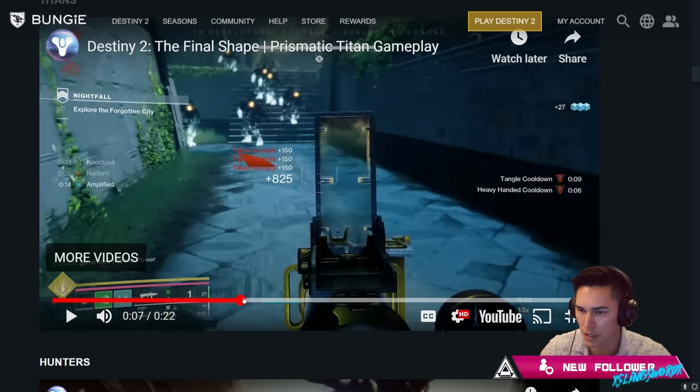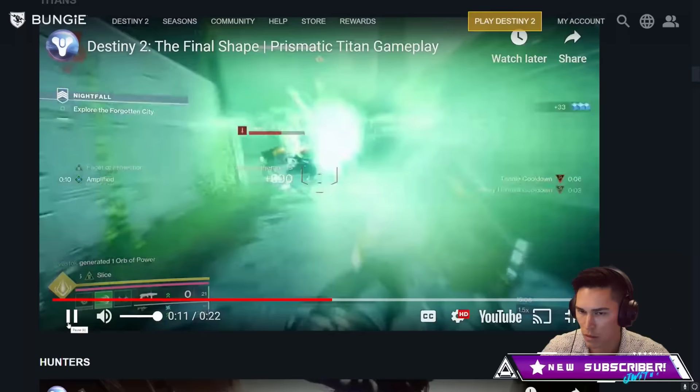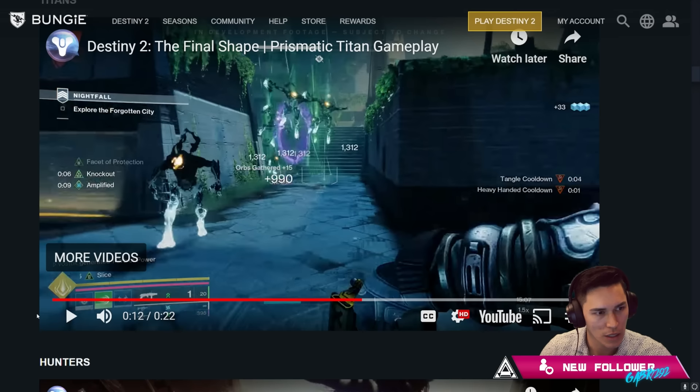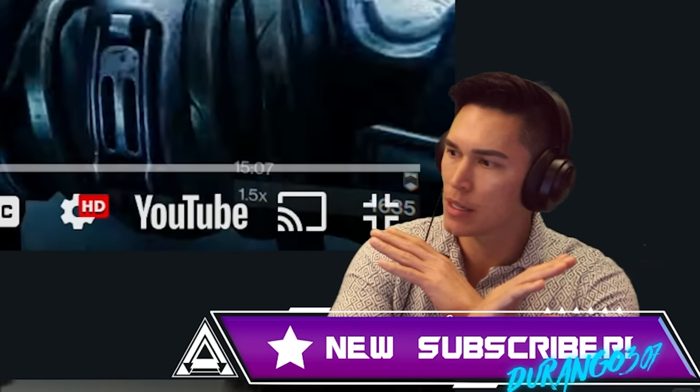Did she just suspend with a tangle? With the cool blades of Strand — that's a Warlock aspect. Not a Warlock aspect — look at the HUD, that's Wander. So am I getting this right? Not only are we cross-merging different subclasses, are we going to be able to cross-merge aspects too?